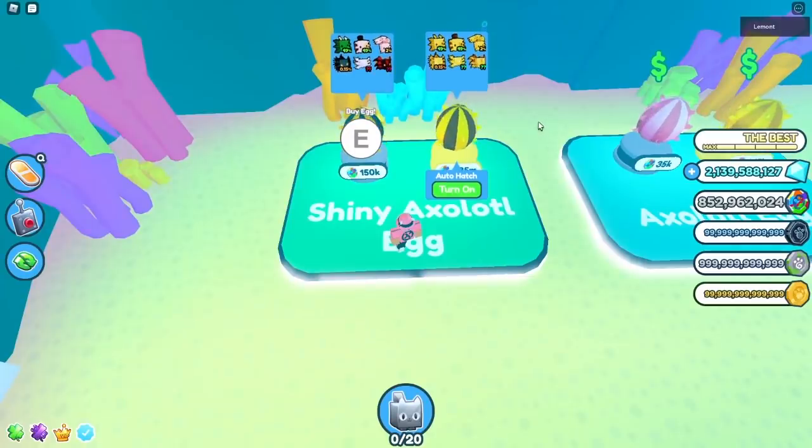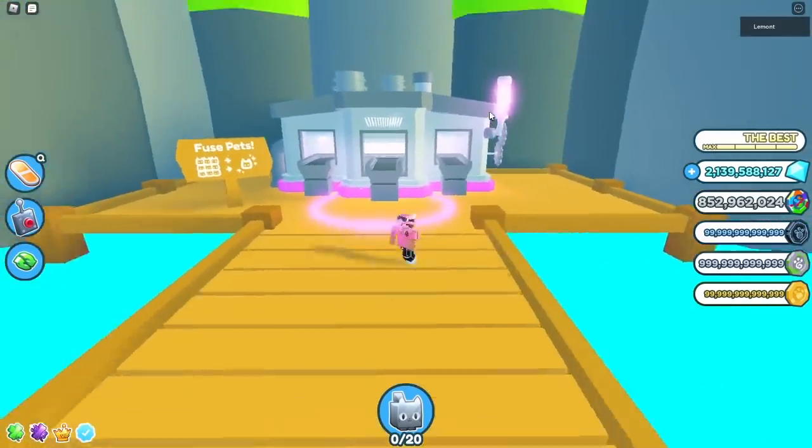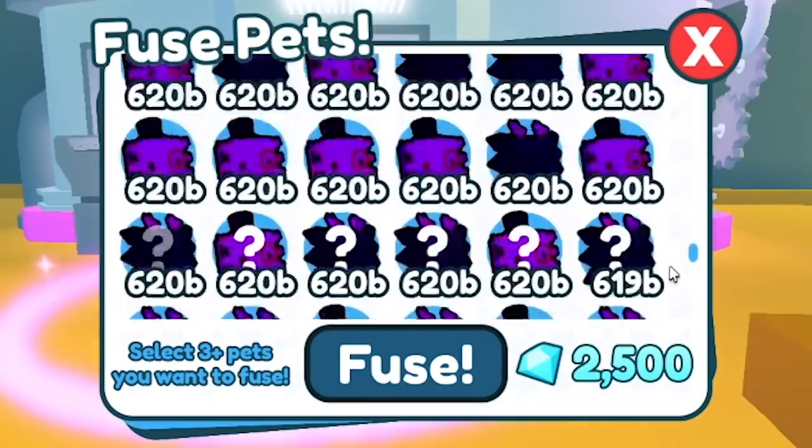These fusing methods are going to be using rainbow pets from the shiny Axolotl egg. We are now at the beach, and I'm going to show you these fusing methods. We have a whole ton of rainbow pets to work with.